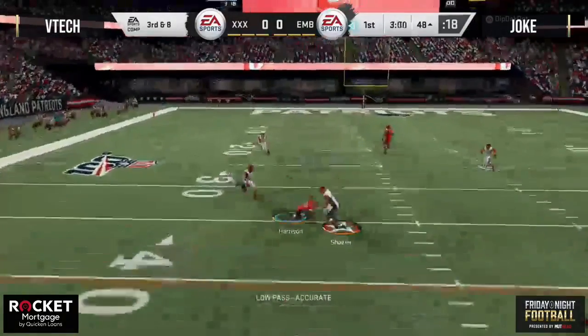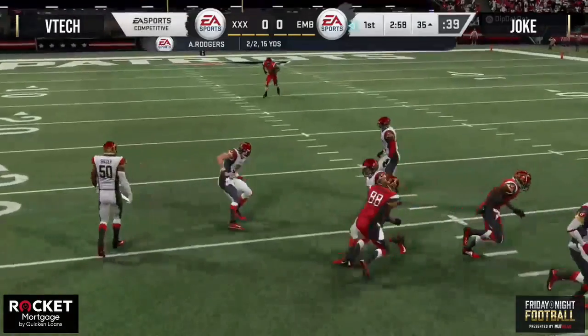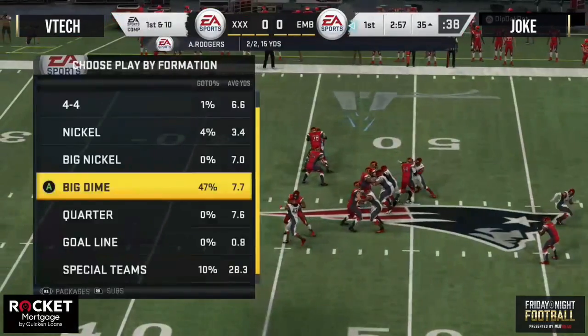Third down and eight, back to pass is Rodgers. He's going to go over the middle, low ball, and Marvin Harrison is going to move the chains.